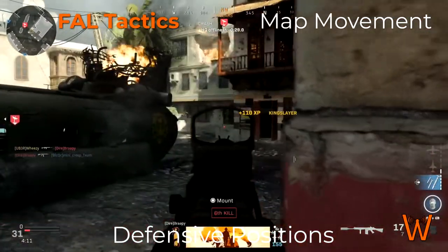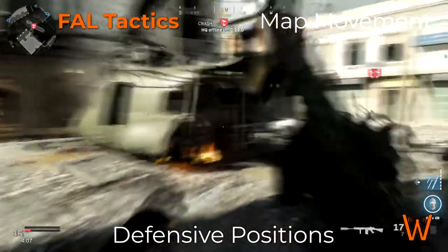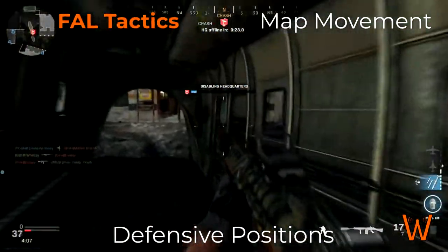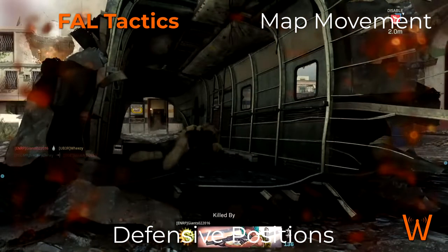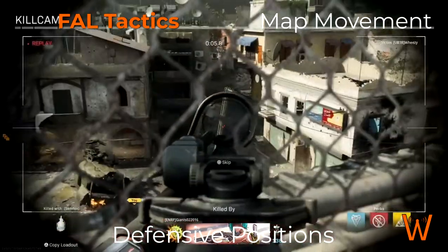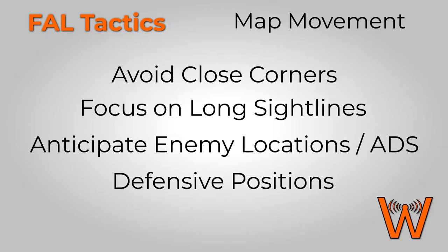This concludes the map movement portion of FAL tactics for Modern Warfare Weapon Tactics. I hope you found it useful. If you want to see more videos like this, be sure to subscribe. I'll be putting together more videos like this for other weapons as well. Quick recap for FAL map movement tactics: avoid close corners, focus on long sight lines, anticipate enemy locations by aiming down sights, and use defensive positions to your advantage.